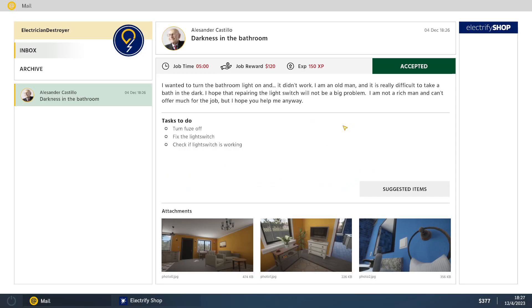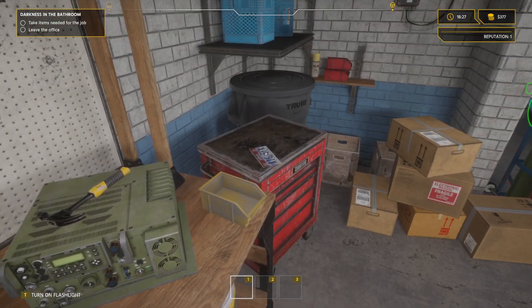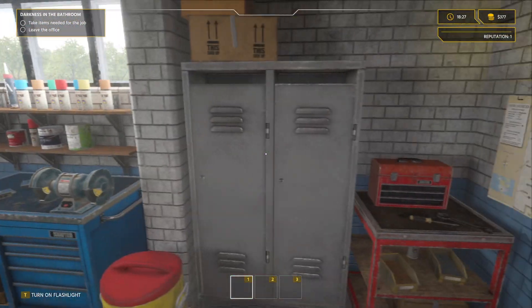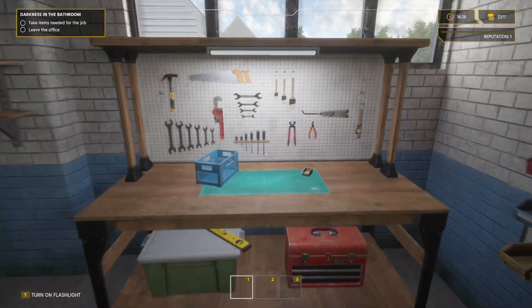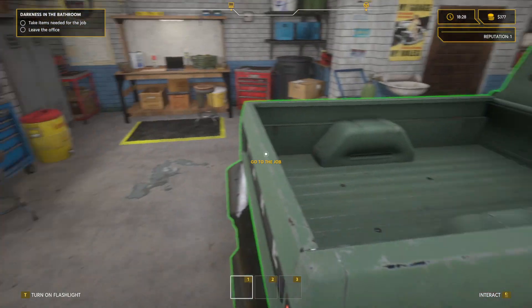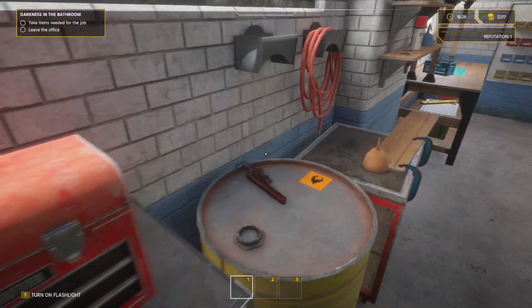You've accepted your first job! We did it — now what? Do we gotta drive there? Take items needed for the job. What do we need? Probably don't need a hammer — gonna need a screwdriver for sure. Where are my items? Do I have them laying around somewhere? Are they in my locker, are they in the toolbox? I can't grab the screwdriver — so where are my items?